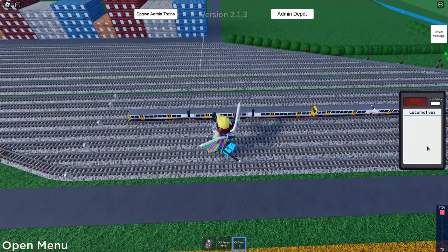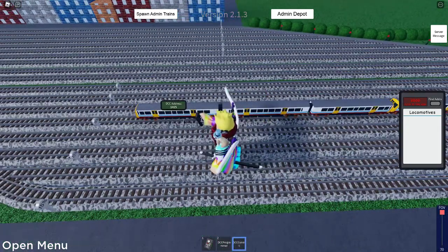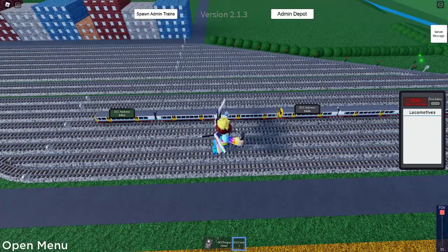I've picked the DCC Consist editor — you can see here a very nice GUI. Then you click on Find Addresses, and you see two addresses appear here.